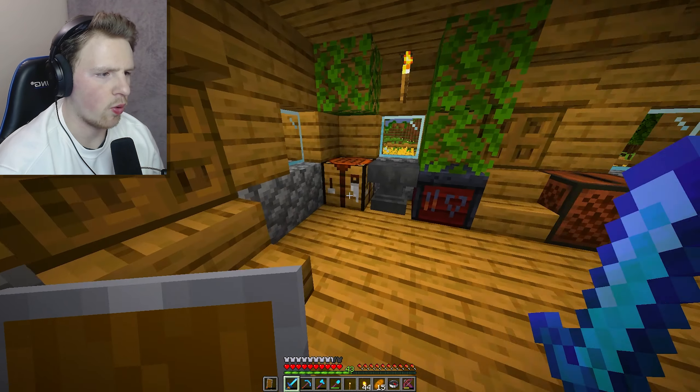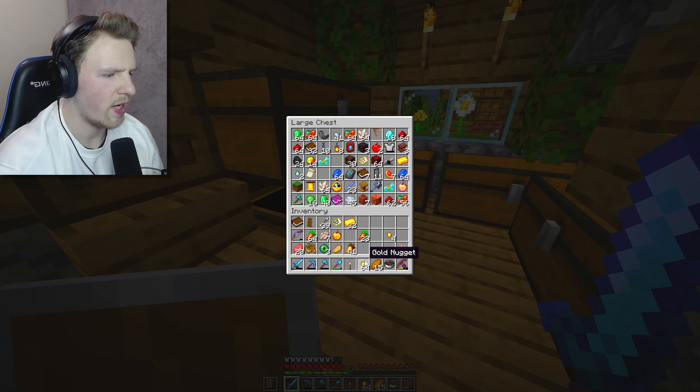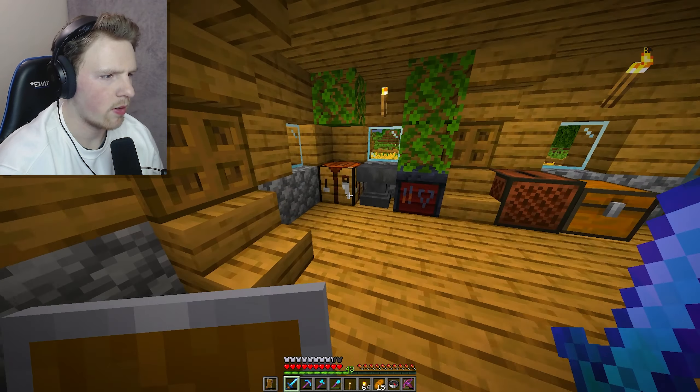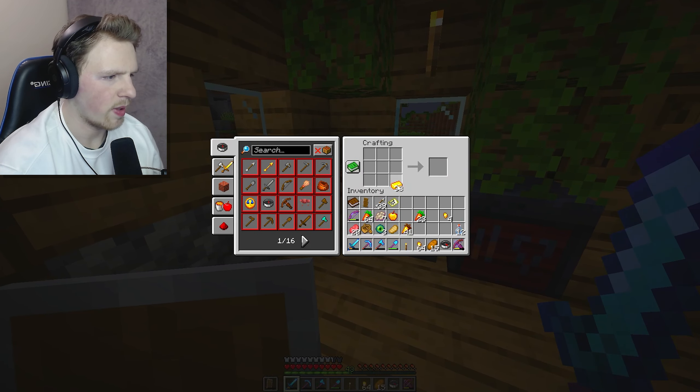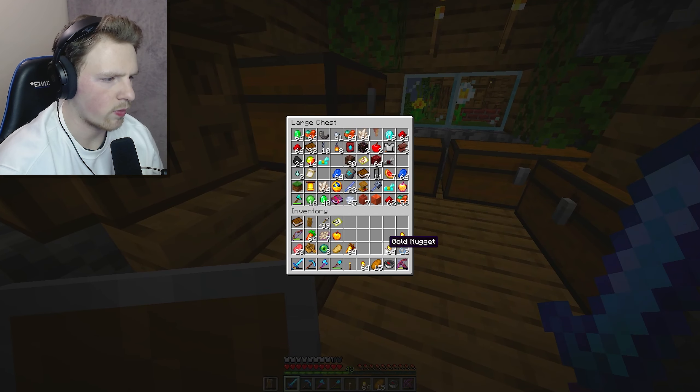We also need golden carrots - they're possibly the best food ever in Minecraft. Let's make a whole ton of nuggets. Golden carrots are really cheap to make so I'm not too concerned, but let me check my valuables chest. Okay, I think that's good - I'll make just a little bit more. There we go, a full stack of golden carrots, perfect.